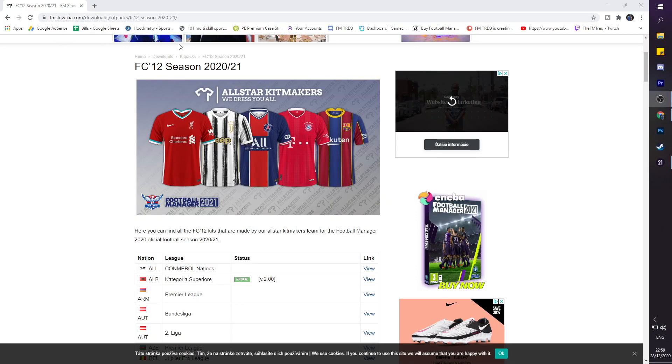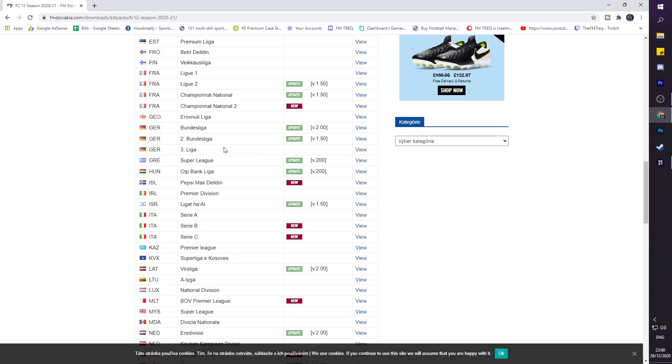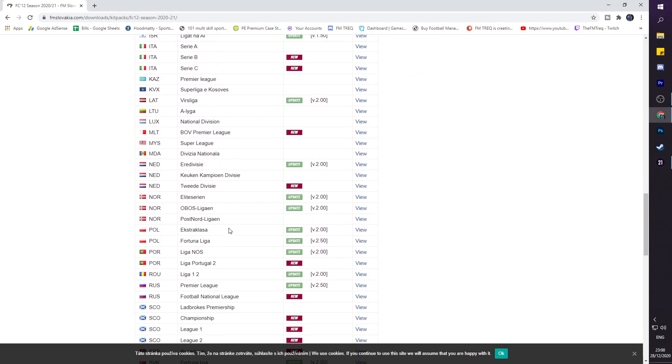This is where I get my kits from — FM Slovakia. I'm going to do a direct link down below for you to find this page. As I'm managing in Portugal, I haven't actually downloaded any of the packs yet, so we'll do it with Portugal.